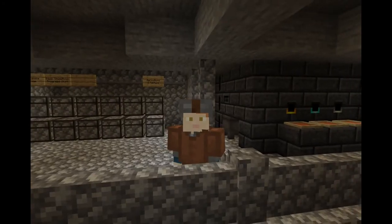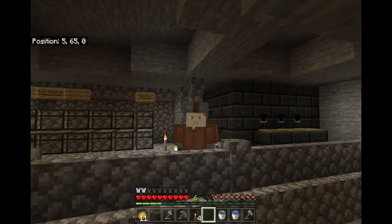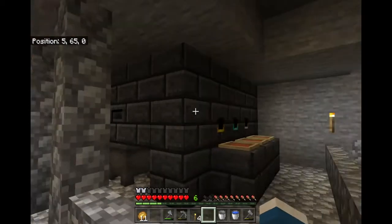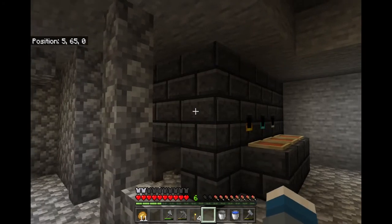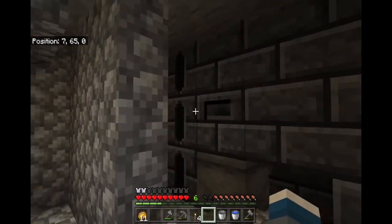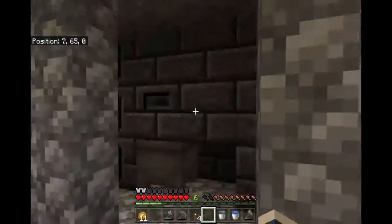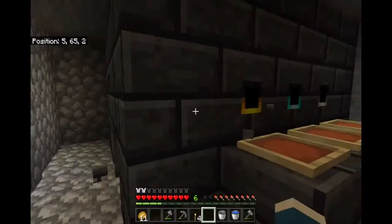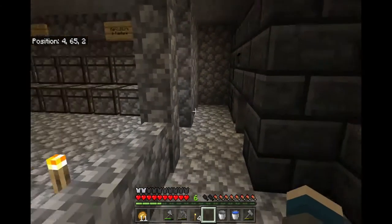Good evening guys, welcome back to another episode of Terraworld Stoneblock in Minecraft Barrel Edition series. In the last episode, we managed to make ourselves a smeltery from Tinker's Construct. And today, we're going to make ourselves an iron crucible for the infinity power source to generate our triple aura smeltery.